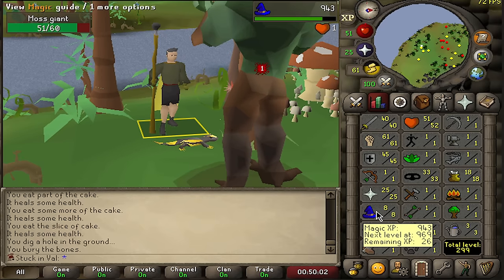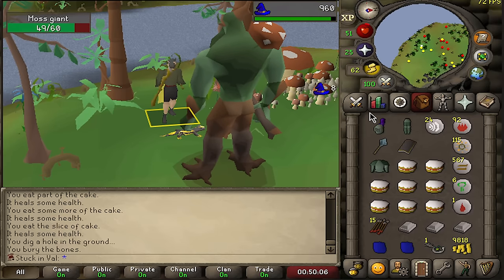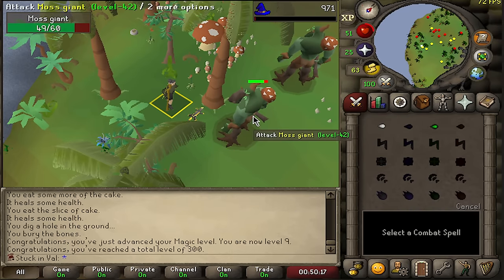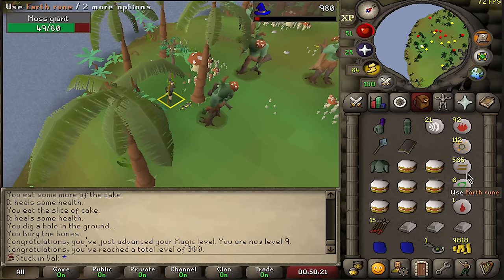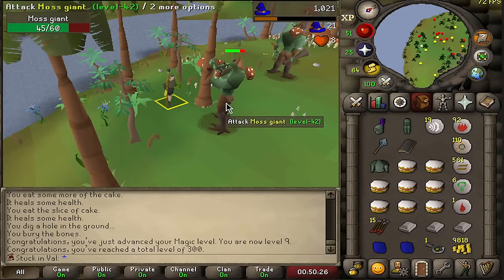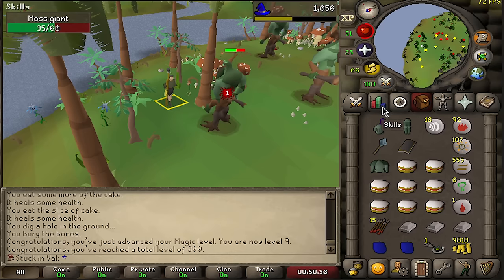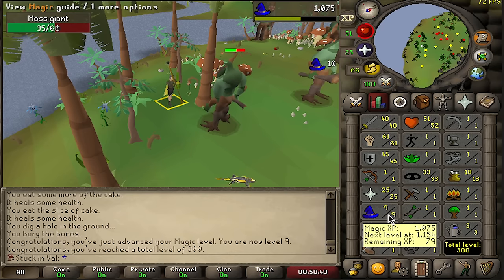We are just a few more casts away and we're using wind strike because we don't have a good method of getting water runes. As soon as we get this level — we are now level 9 magic! With level 9 we can cast earth strikes, which is much more doable since we have a ton of earth runes and can pick up more from the floor during melee training anyway. The only limiting factor is really the air runes, but since we're killing moss giants we get them as drops occasionally. So the plan: work on melee, prayer, and magic on the side whenever I get a rune drop.